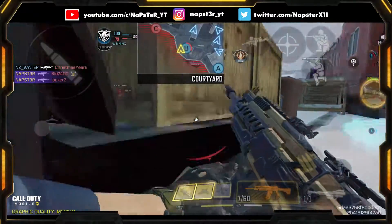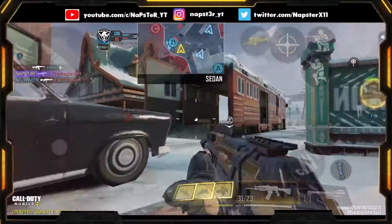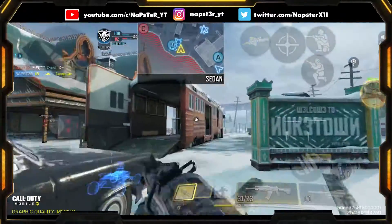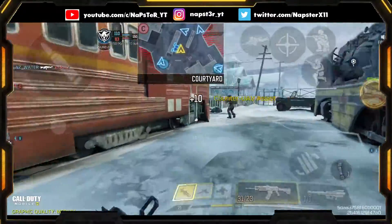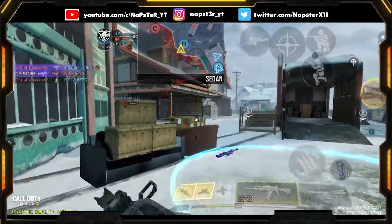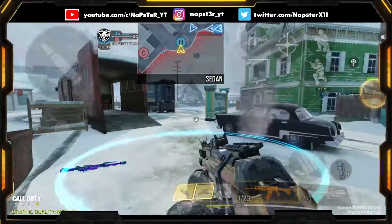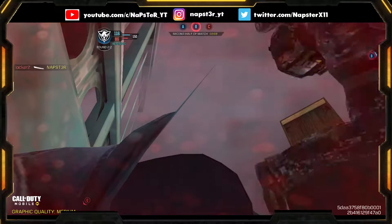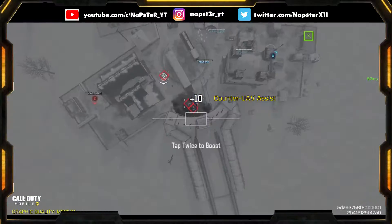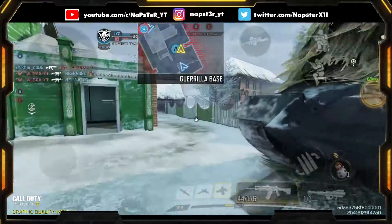Whoa, that was really close with that grenade! Let me call in the counter UAV. I forgot to put a UAV on this loadout — I need to change my scorestreaks. I started using the Predator lately to see if I like it, but at the end of the day the UAV is much more helpful. The Predator is good for Domination though — it's really helpful when they're capping B.